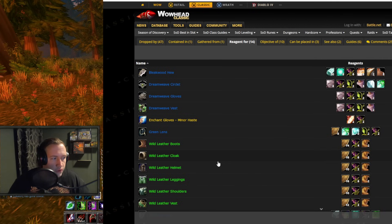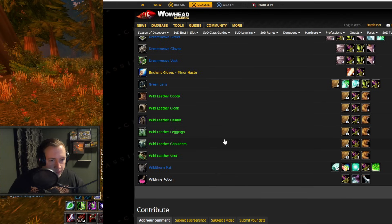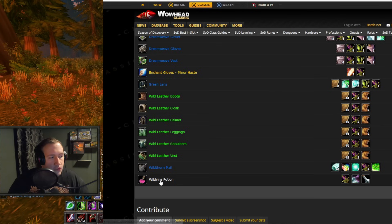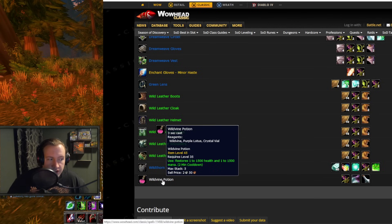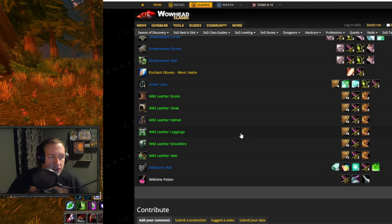In addition to that, Wild Vines are also required in Wild Leather Crafts. Many of these are not really relevant, but Wild Leather Shoulders and Wild Leather Vest are in fact relevant. We also have the Wild Vine Potion, which could end up being used in for example a raid, or just used in general to give you both health and mana. So Wild Vines are really, really useful.